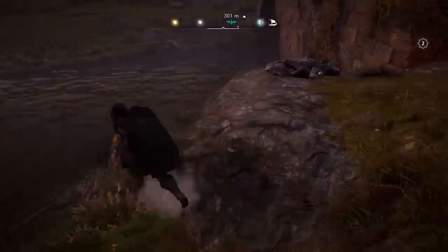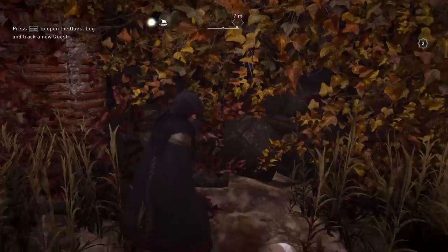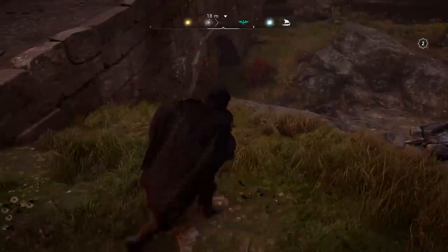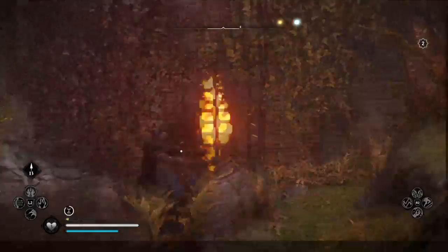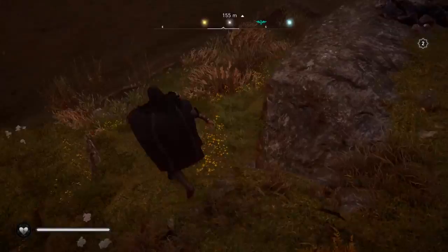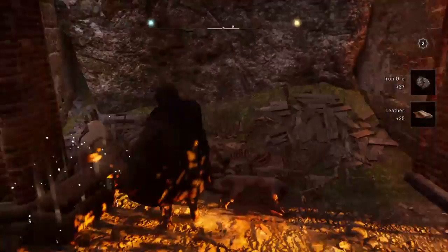The next one is underneath a bridge on the north side of Leodchester. If you come down on this side, you'll see that it's a wall that can be blown up. You can most likely use incendiary arrows if you have that ability. But if you come down on this side, there's a nice little oil jar waiting right for you.